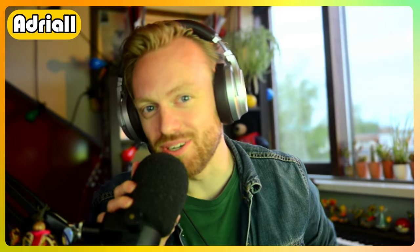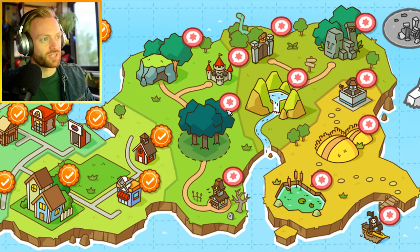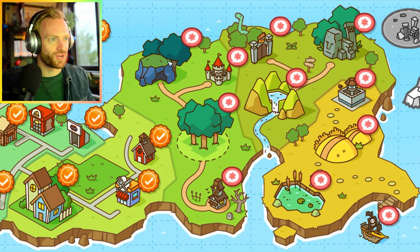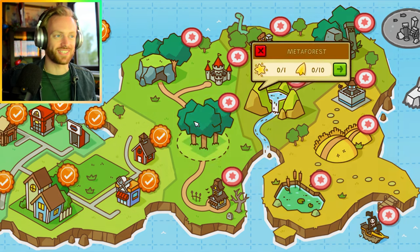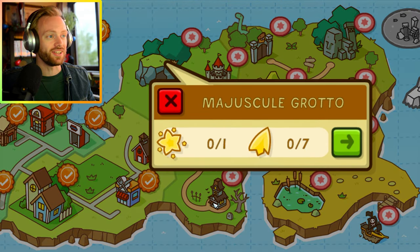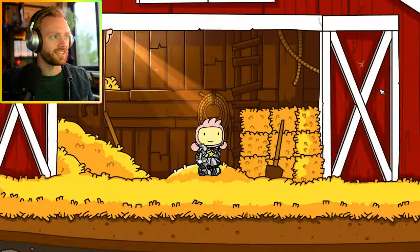Welcome back to a new episode of Screw All Nuts Unlimited! Today we're going to a new area - the forest area which leads to a bunch of different areas. This looks like a graveyard with a castle and a cave. I've been really enjoying this let's play like crazy. The Metal Force - I think this is the main hub that leads to different areas.